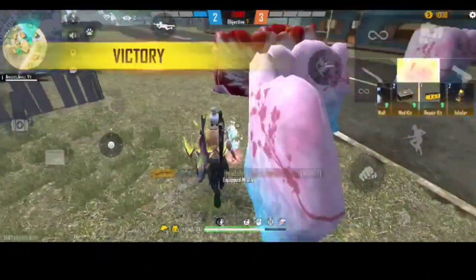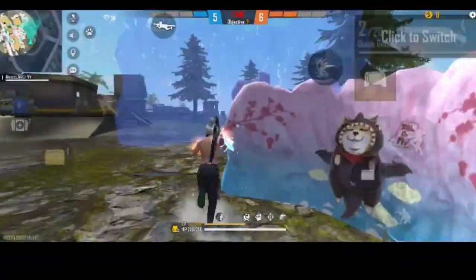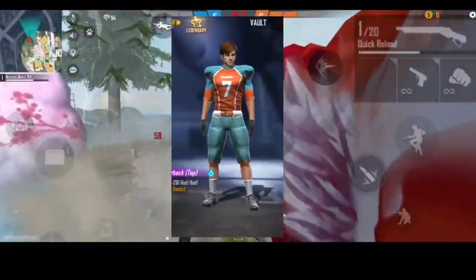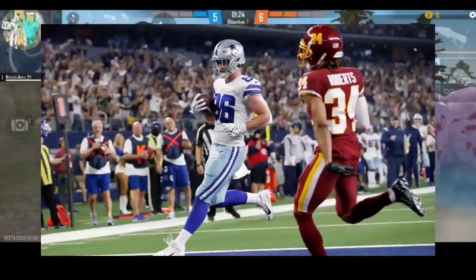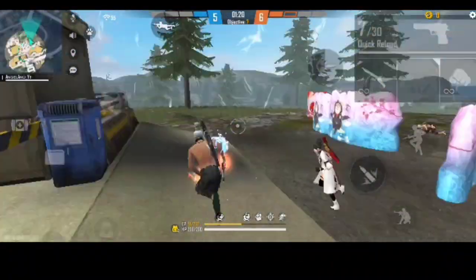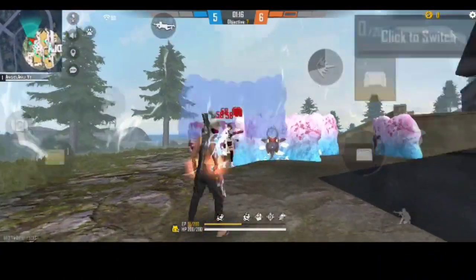The next bundle is the Coder Pack Bundle — you can guess this bundle in real life. This is a football jersey, a soccer-style jersey. There are two types of soccer styles — this is a soccer bundle.